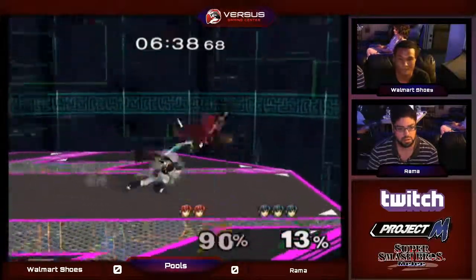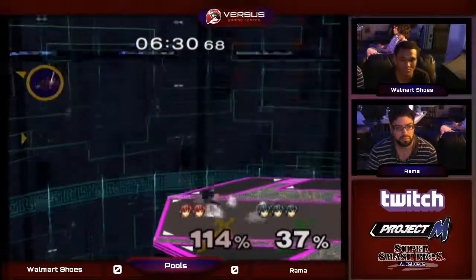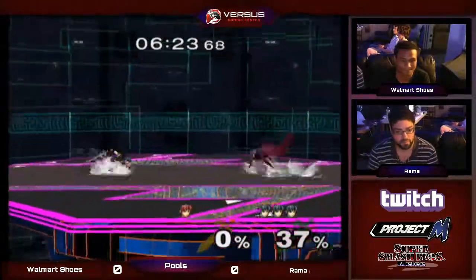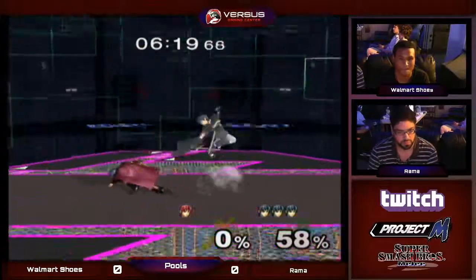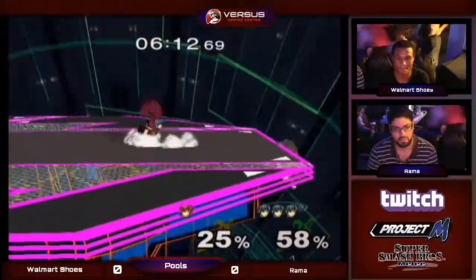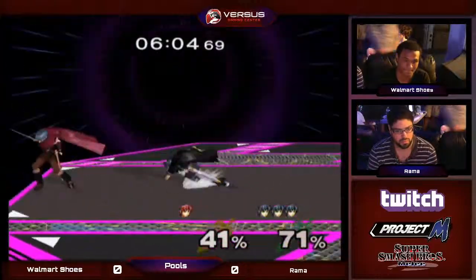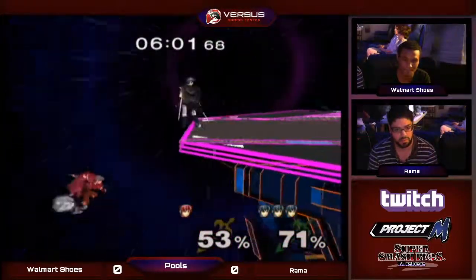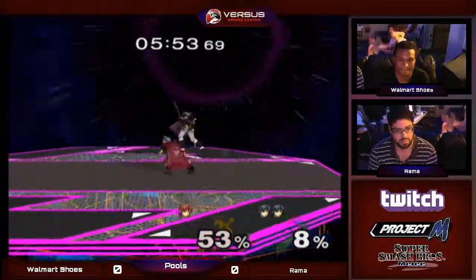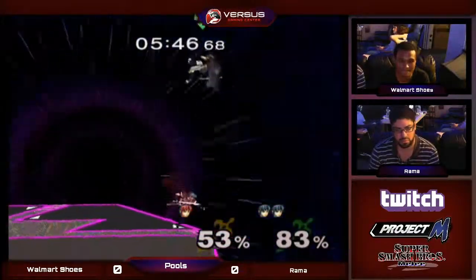He rolls just a little bit too late. Tries to catch him in the air but doesn't. Fair is a pretty much guaranteed follow-up at that percentage with that DI, and the Marth killer. Dash attack tipper, up tilt — not a tipper but a good hitbox. If he could hit that grab it would be easy, but that was hard to react to. He kind of outsmarted him there with a jump but didn't complete the edge guard — yet again we have two failed but critical edge guards on Walmart Shoes's part. Rama is the black one.